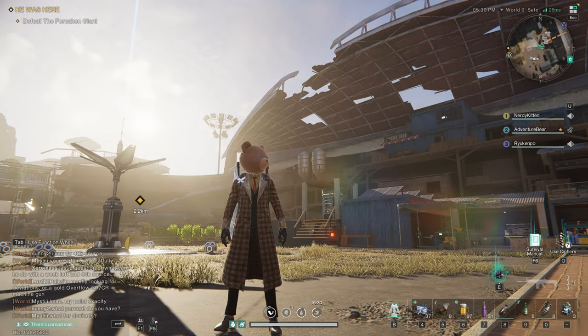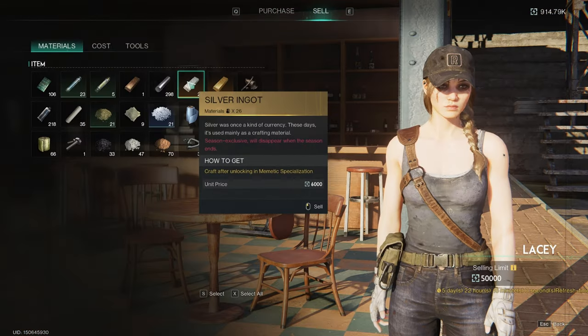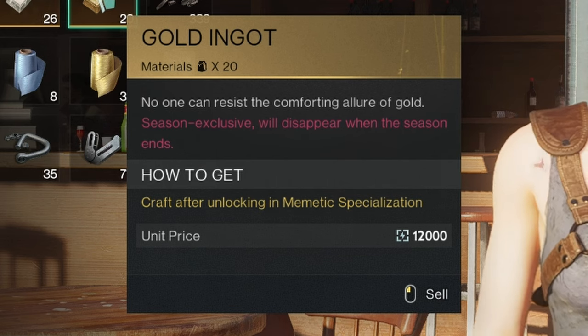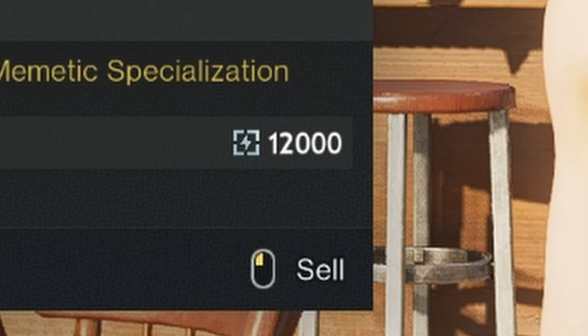Here we are at Blackfell. Accessing the shop, you can see that each silver ingot will sell for 6,000 EL and each gold will sell for 12,000 EL.